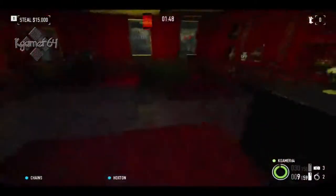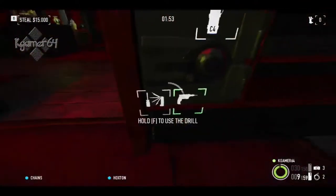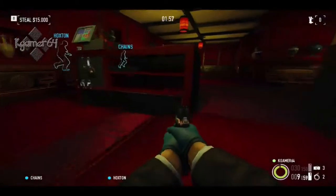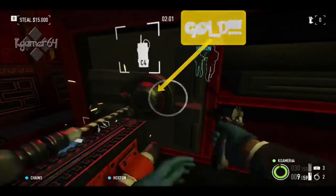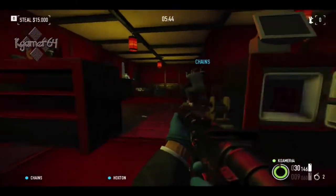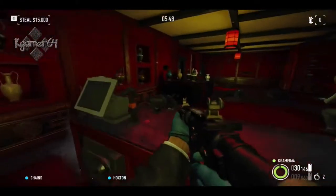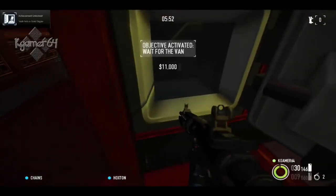So you come in here and there are two drills. You don't need this drill at all — in the China store, it's this drill that you want. This one's got the gold in it. You just have to give it some time to drill. The other one just had some coins in it, but this one — there you go, I got it.